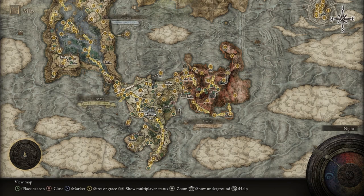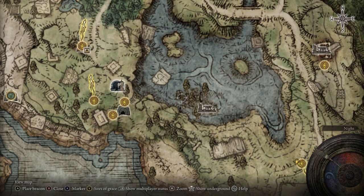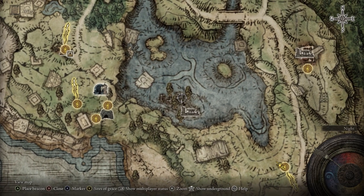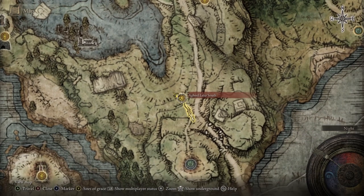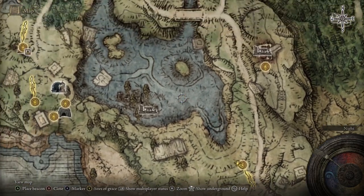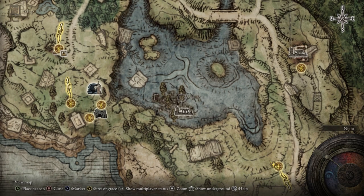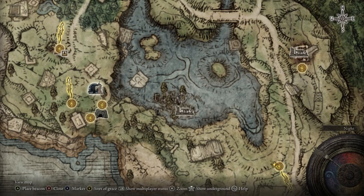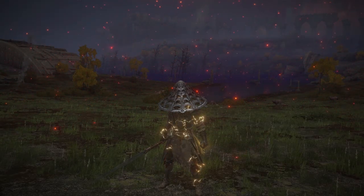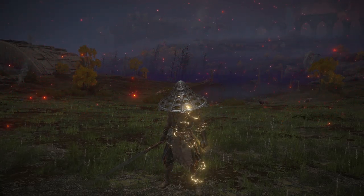You can find the twin blade super early game — you can get to it right away. It's in the Dragon-Burnt Ruins. In the ruins there are two places you can go down to: one will have a fake chest that will teleport you and one will have the real chest. The real chest is on this side, the fake one is on the other side. Make your way through the lake here — if you haven't fought the dragon yet he'll come down, but you don't need to fight him. There are a lot of enemies, dogs, and zombie-type enemies so be careful.